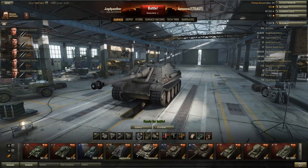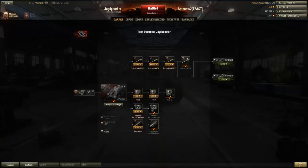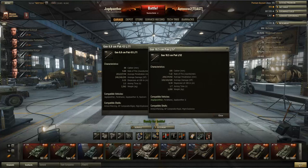The guns are really interesting — you get a choice of two, both good in their own way. Many people actually don't use the top 10.5cm gun but instead keep the 8.8cm gun. The 8.8cm is a TD modification of the Tiger 1's top gun, while the 10.5cm is derived from the Tiger 2's top gun. Let's compare the two.